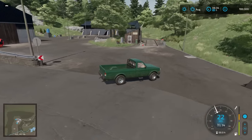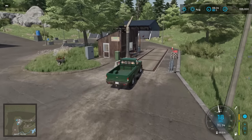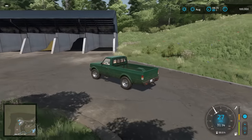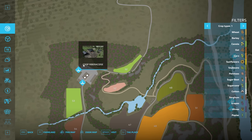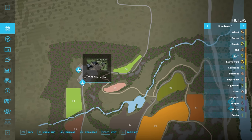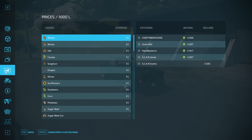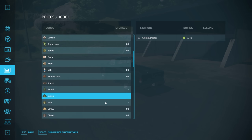Here we are. I would say this is a place that buys grain and potatoes and all that sort of stuff. Got a weigh bridge. All the different bunkers there. So we're at a sell point - I won't try and pronounce it, I'll probably end up offending somebody. But yes, this is a sell point, one of many. As I said at the beginning, there are over 25 new sell points. So in total, lots and lots of places to go to, as you can see.